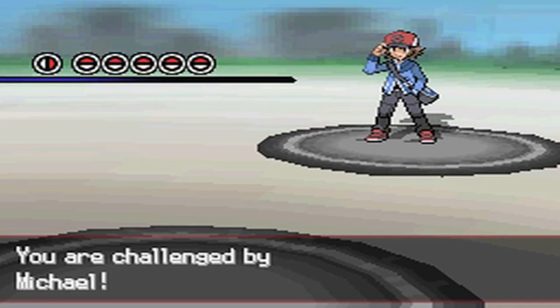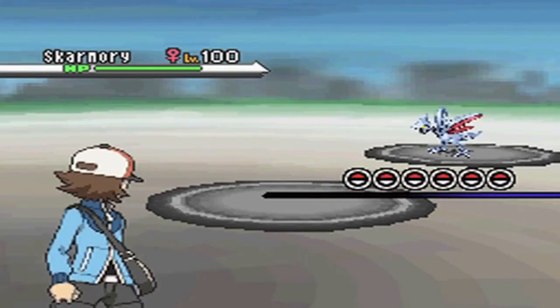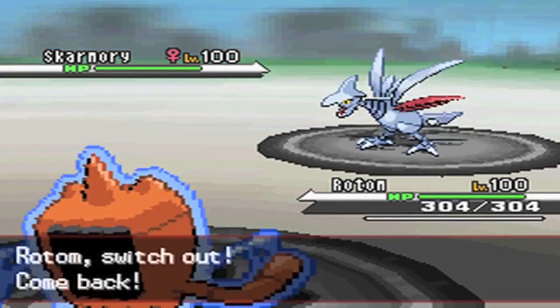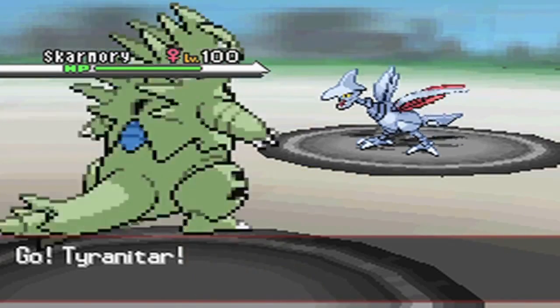Let's get into the battle. I'm going to lead with Rotom and he leads with Skarmory. As soon as I sent in Rotom I realised a massive Pokegen error — I have Thunderbolt over Volt Switch. That sucks because it completely ruins the U-turn Volt Switch core straight down from turn one.